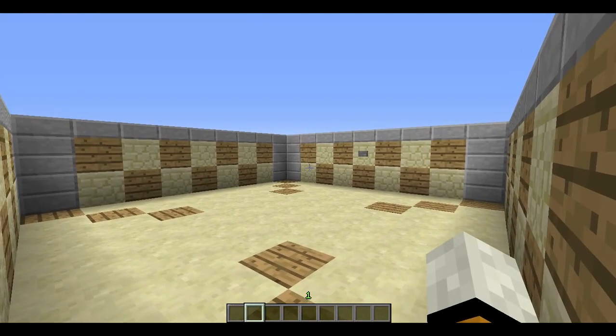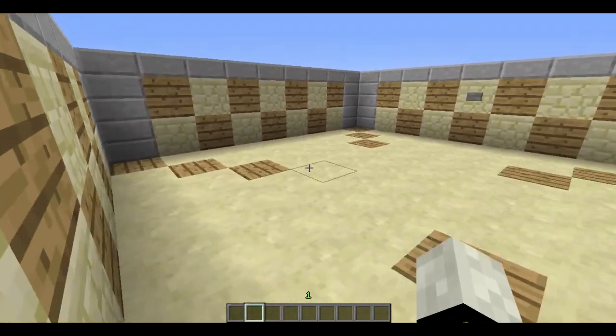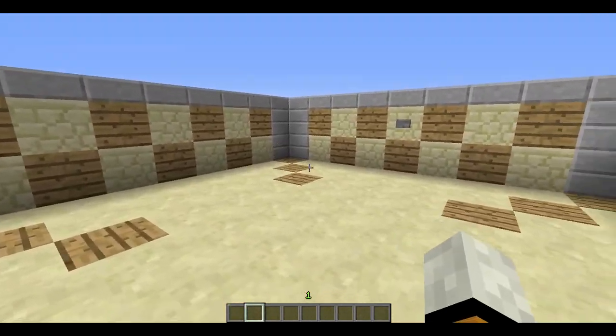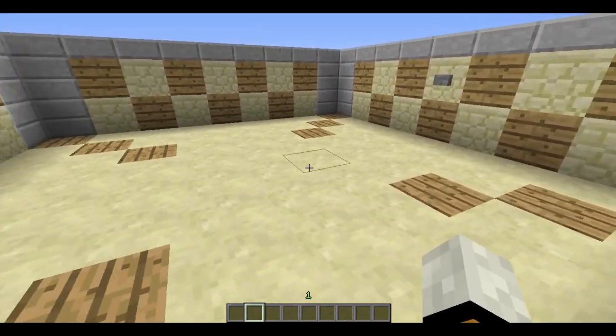Hello everybody! I've got something pretty cool to show you today. So in this room — it's just a plain old room in the sky — it kind of looks like there are cracks in the sides, but there's a button, and when we press it...